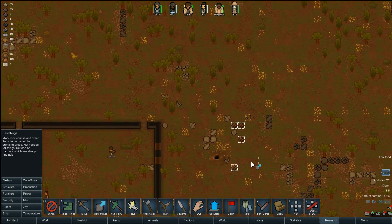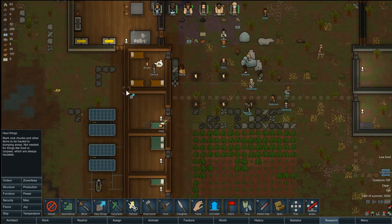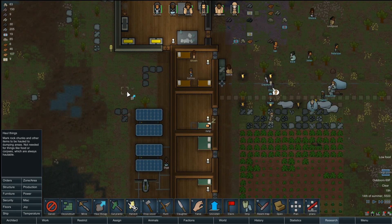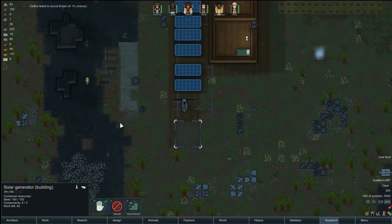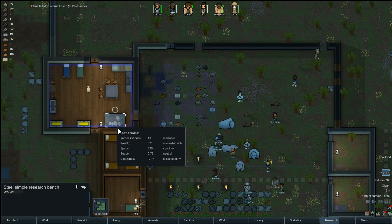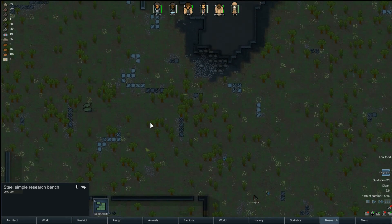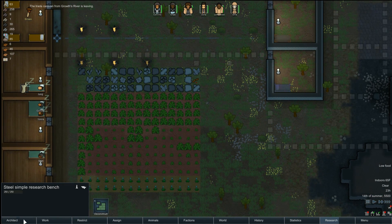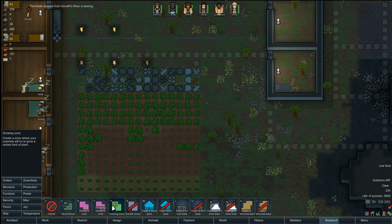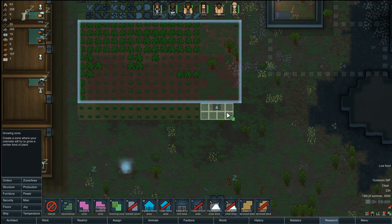Of course, we'll do some hauling — put all that stuff away. What are we missing down here? Components. Of course, we're missing the components. Come on Harrison, we need you. Bye, caravan. I need to expand my food — I think I'll expand this as well.